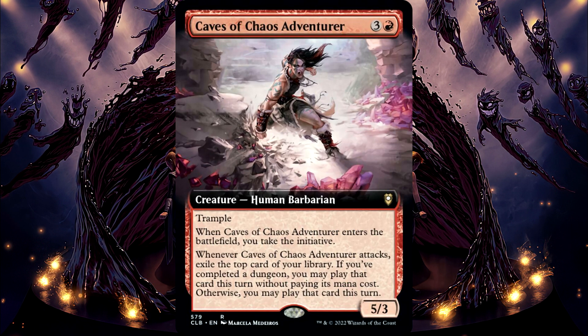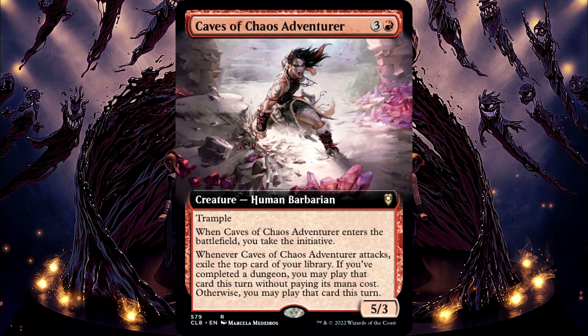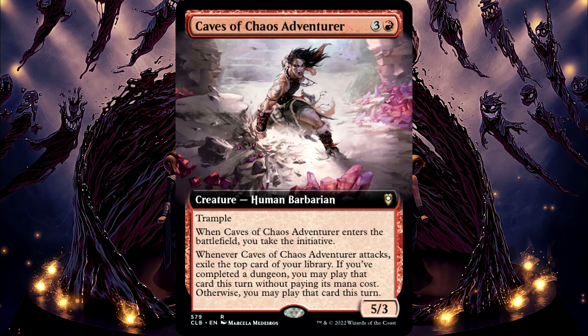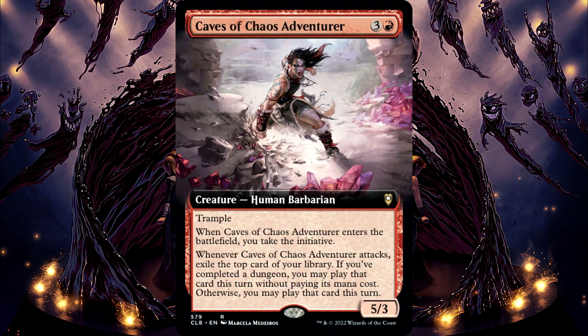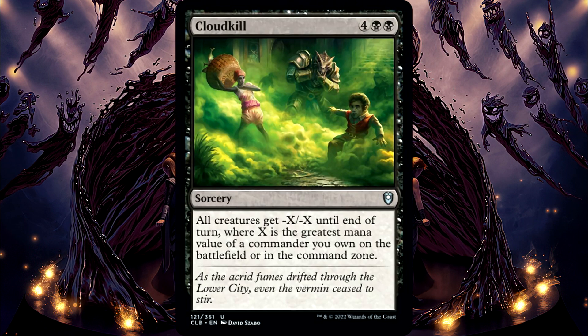Caves of Chaos Adventurer's last ability checks to see if you've completed a dungeon at the time you exile a card. If you haven't completed a dungeon at that time, you cannot cast it without paying its mana cost, even if you complete a dungeon later during the same turn. Also, if you have completed a dungeon when the ability resolves, you can only play the exiled card without paying its mana cost — you cannot choose to play it normally through this effect.